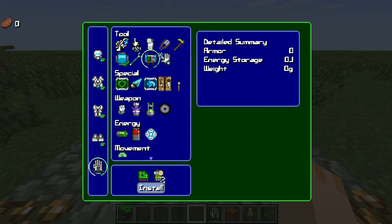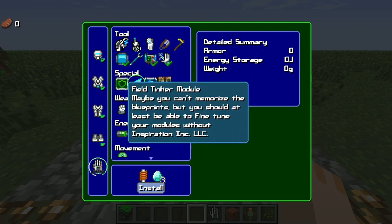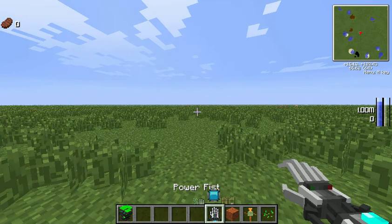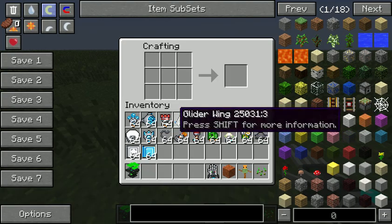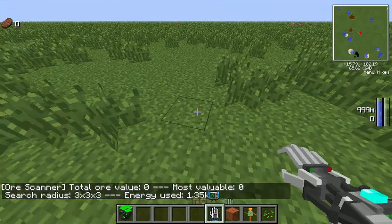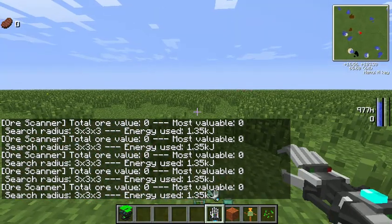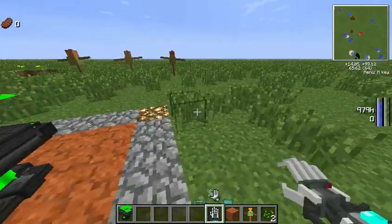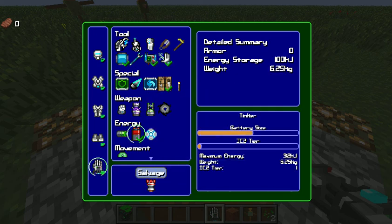You can also add an ore scanner which scans for ores but costs energy and spams the chat with results. There's a leaf blower which blows away things like leaves and grass. You can upgrade your pickaxe into a diamond drill. You can also have a built-in crafting table wherever you go — just right click with it selected to open a crafting table on the spot.